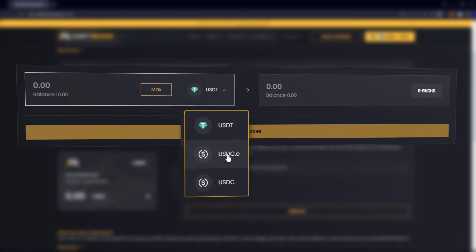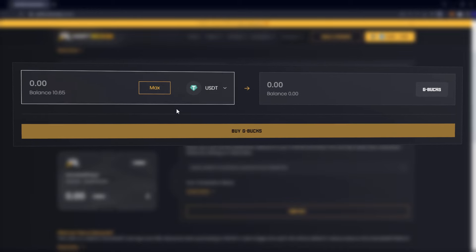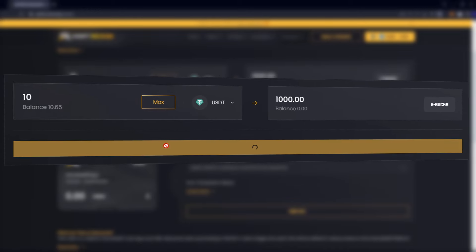Now, please choose the payment method you prefer, as well as the amount you wish to spend, and then click on the Buy G-Bucks button.